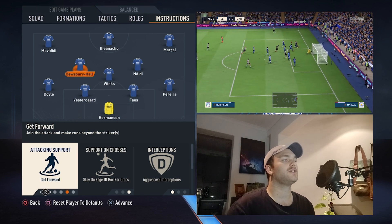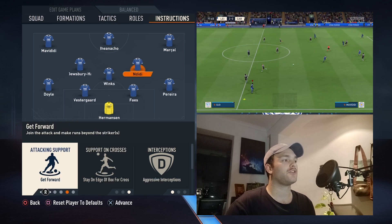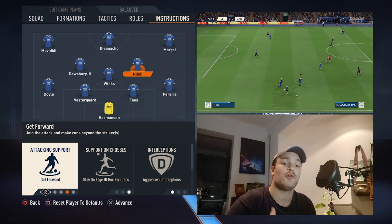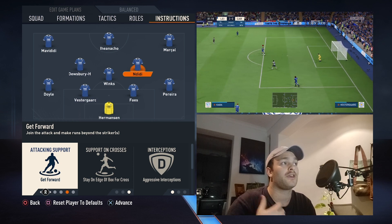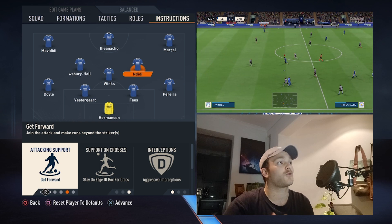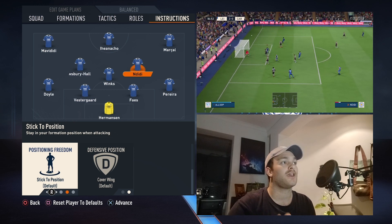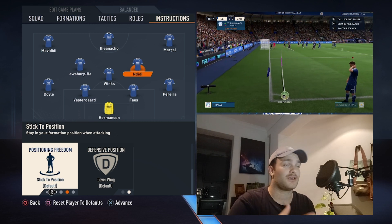Looking at Dewsbury Hall's instructions — he is set to get forward, stay on the edge of the box, aggressive interceptions, stick to position, and cover the wing. He and Ndidi have the same set of instructions, and what you're trying to replicate is a front five system. You want either of them running past the striker at times, pressing the opposition backline very high and aggressively, forcing mistakes or forcing them to hoof the ball wide — and that's when your back three comes into play. We did see Dewsbury Hall and Ndidi get into the box as an offensive attacking body, creating space for Marcel, Kelechi, Nacho, and Mavidi.